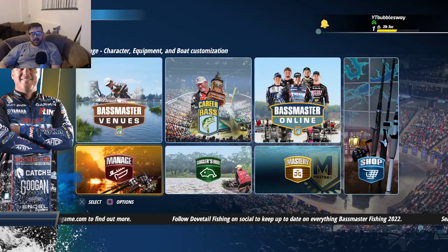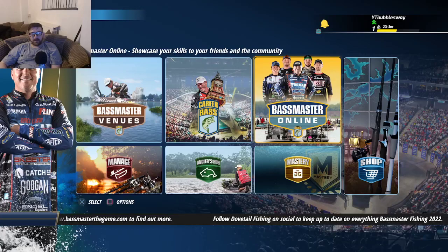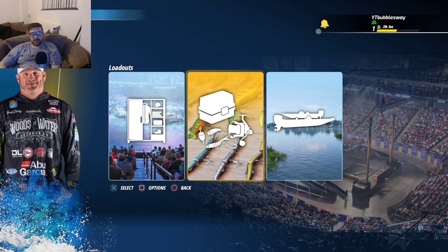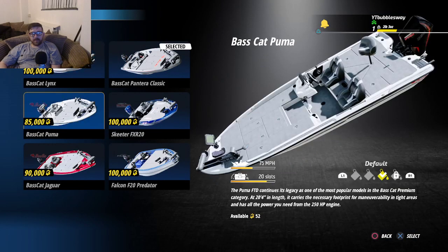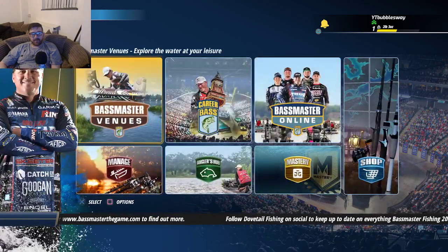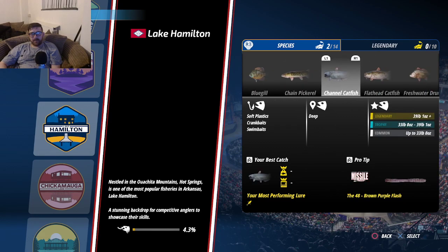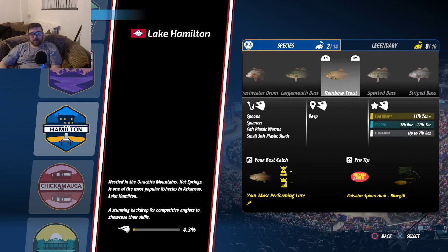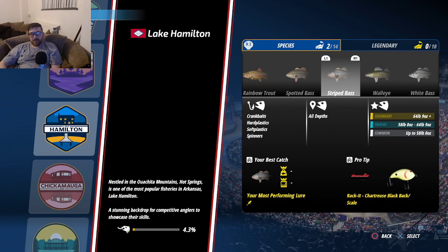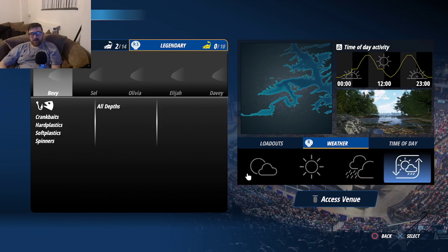So this is everything at the main menu - home up there. Let's have a quick look at the shop - okay that's for the deluxe edition. Let's go to manage - loadouts and boats. There are a few different boats, definitely not cheap though. Let's look at the Bassmaster venues - you can target certain fish: pickerel, flathead catfish, rainbow trout, spotted bass, striped bass, walleye, white bass, white crappie.